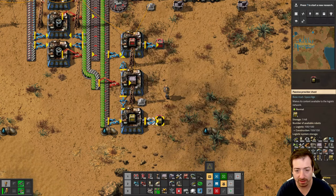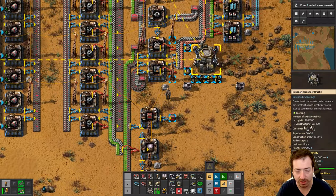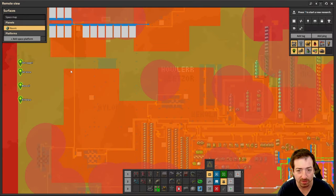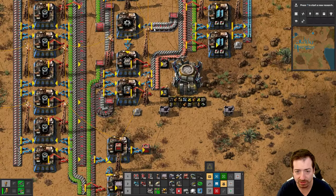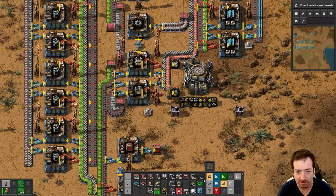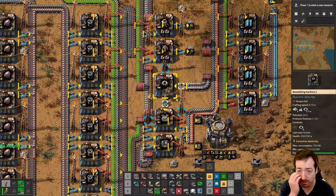I also got the storage and passive provider chests automated. We got some more roboports placed around the base, so now we have at least a semblance of a network. I need to get that connected. I put in some logistic slots to the network, so now we can trash our trash slots. It's beautiful.